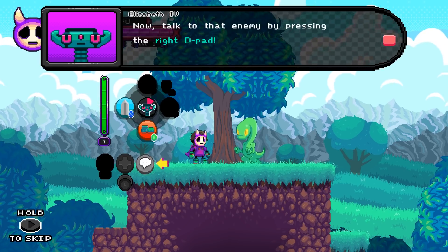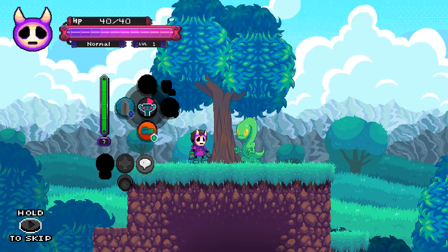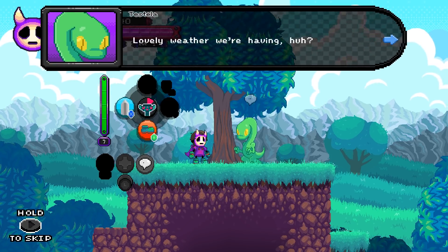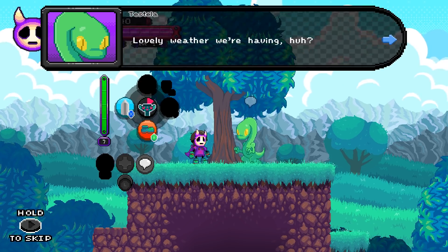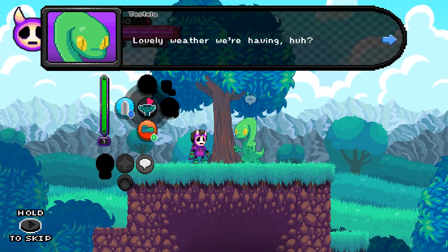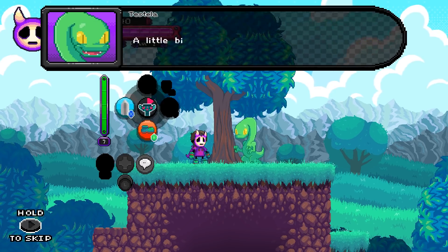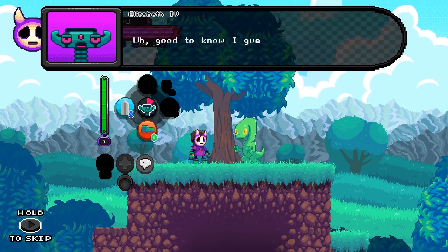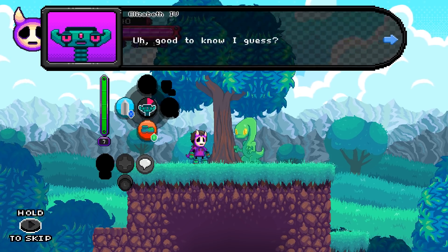Talk to that enemy by pressing the right D-pad. Testella? Really? Testella! I need to turn the light on because it's getting dark. Well, I don't think you read this one. No, I didn't. Lovely weather we're having, huh? A little bit chilly, though. Good to know, I guess?